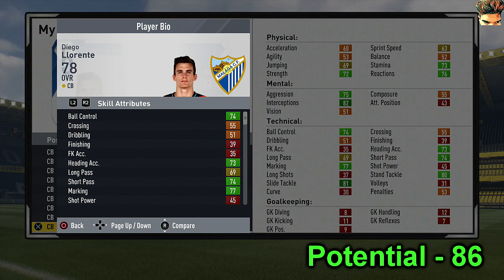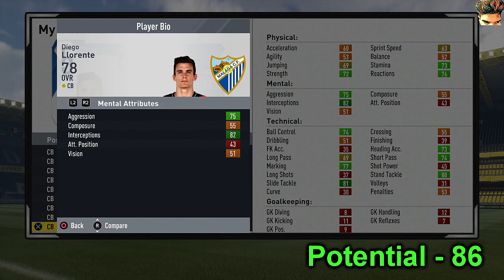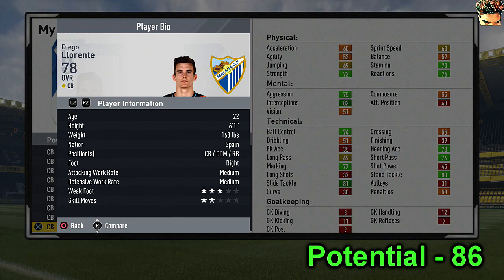After that we have Diego Llorente, another player from Real Madrid on loan. As you can see, 74 short pass and 74 ball control, along with decent potential at 84. He's also got a great slide tackling stat of 81. He can also play CDM and right-back. Last time I checked he was 75 overall but apparently he's 78 now.